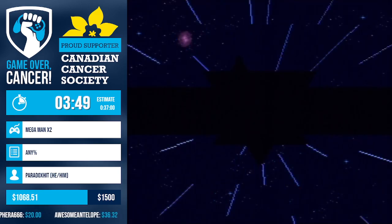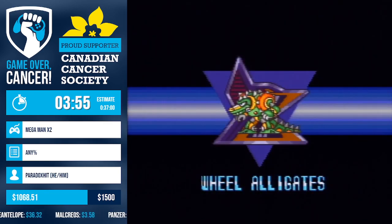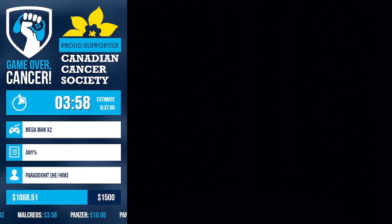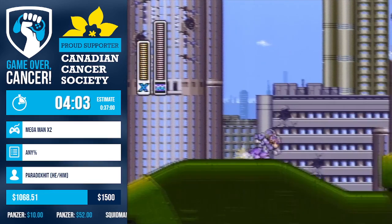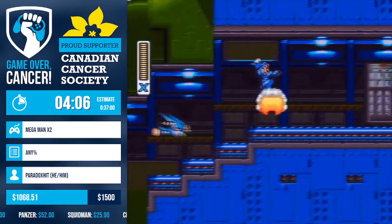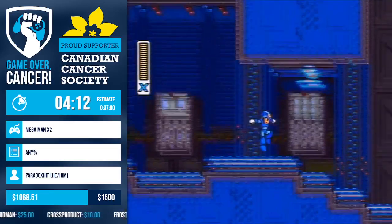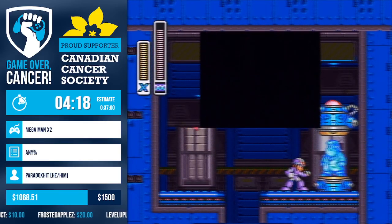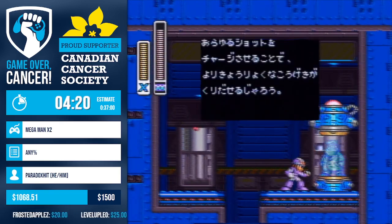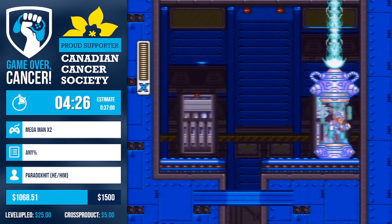Now that we have Strike Chain, we move on to Wheel Gator stage — a treat to watch. You get to see a lot of Strike Chain movement, and we also get the charge buster shot, which is pretty useful to have second in the run because of the Strike Chain weakness order and the charge buster unlock. There goes Paradox grappling onto the wall with Strike Chain to get onto the capsule.